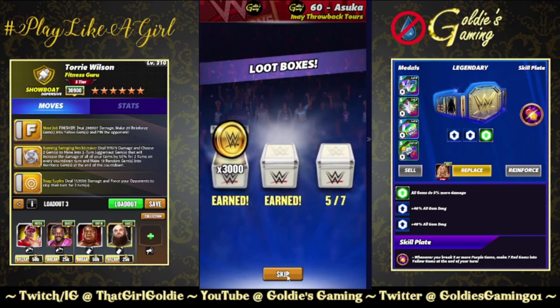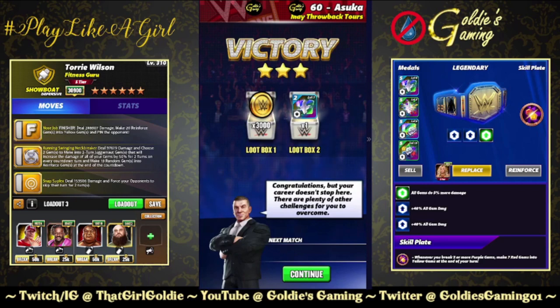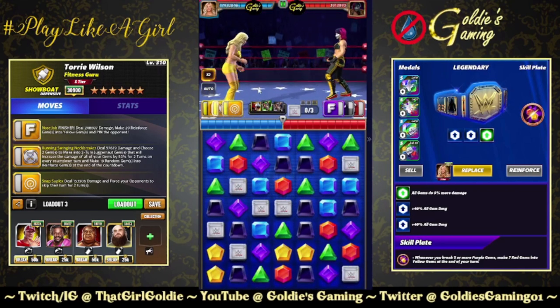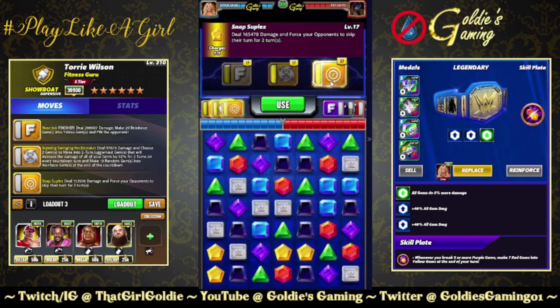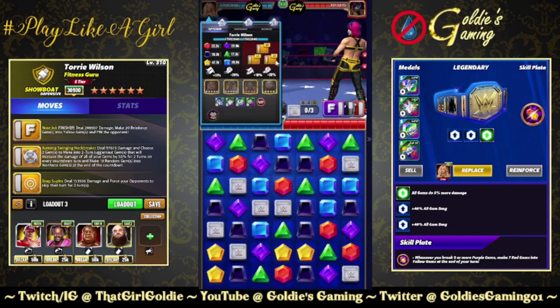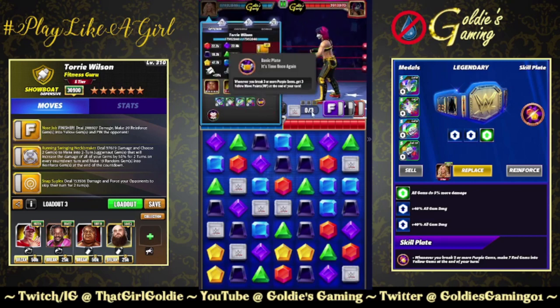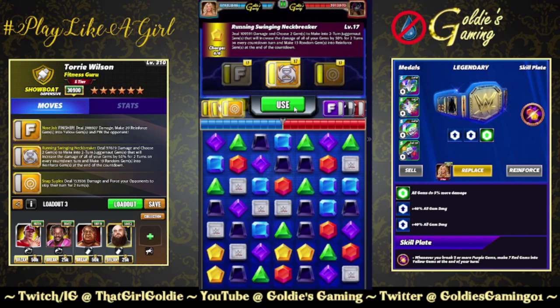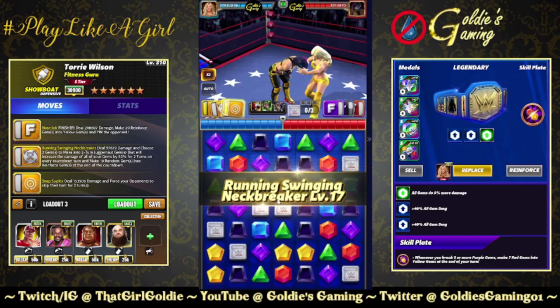4.3 million damage — I'm going to swap in the move and the plate real quick just to see if that helps. I took out the stun and put in the blue move that makes a one by six, but then you have to use double MP trainers and lose out on the 45 from Cena. What I did keep was the It's Time Once Again plate: whenever you break three or more purple gems, get three yellow move points at the end of your turn. If we land a purple or yellow match we might be able to keep the stun going again.